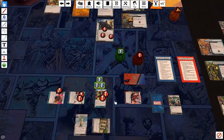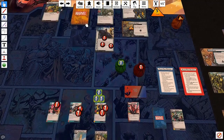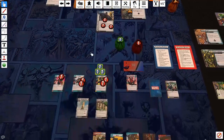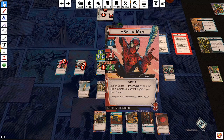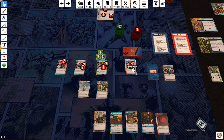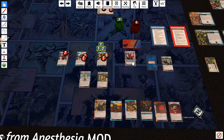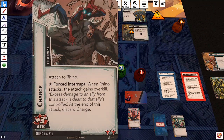I forgot to ready everything — we'll do that now. Rhino attacks for four damage. If I defend I only take one, but Spider-Man can't do anything that turn. I also draw a card from Spider-Sense. We'll take the four damage instead. The encounter card is Charge — attached to Rhino: when Rhino attacks, the attack gains overkill; excess damage to an ally from this attack is dealt to that ally's controller. At the end of this attack, discard Charge. The other encounter card is 'The Villain Schemes' — one plus one more threat.